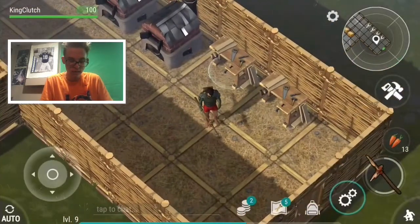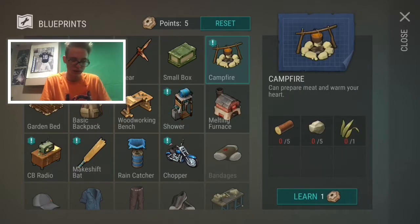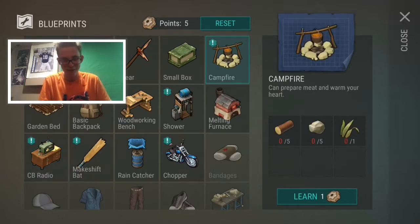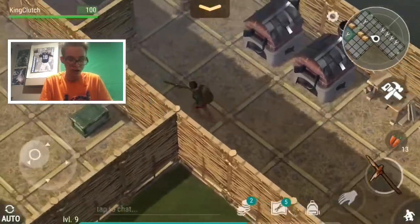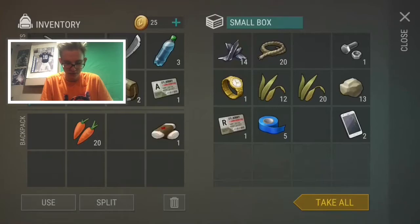This episode we're going to try to build some more stuff. I definitely want to get a shower built. I was also thinking about getting a campfire built and maybe a C4 radio. So we're looking at a campfire, a shower, and maybe a C4 radio. First things first, we're going to go try to get some more wood because my house is so big and we're kind of all out. We'll go over to one of the other little places and see if we can get some more.